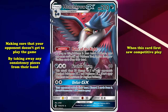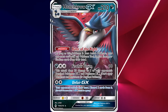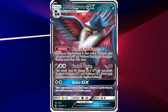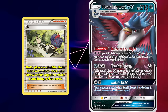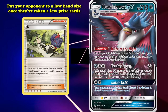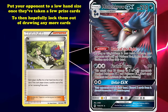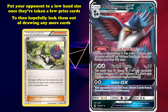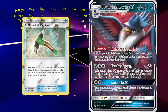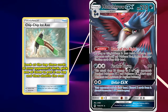Due to the nature of the Pokemon TCG and the requirement to usually knock out 6 Pokemon, it's very hard to have a clear turn 1 win deck, which is why many decks follow strategies to prevent your opponent from getting to play the game, or at the very least slow them down enough to make the game significantly easier. This is where Honchkrow GX comes in — making sure that your opponent doesn't get to play the game by taking away consistency pieces from their hand can cause unplayable hands.